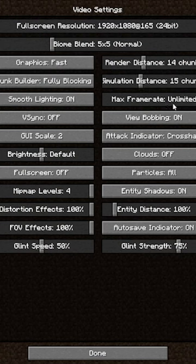Then go to Options, Video Settings, and set your simulation distance, render distance, and biome blend to automatic. Then click Done, Done, and save and quit.